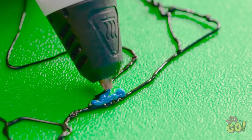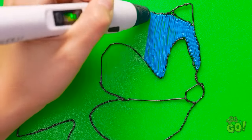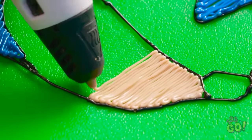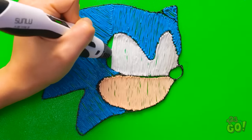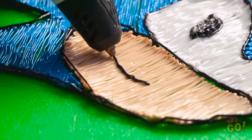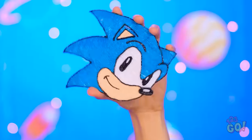We're moving on to the blue portion of our program. Good thing I've got lots of this stuff. It's starting to come together — you can really express yourself with this thing. It helps your art come alive! Just gotta finish the eyes at this point. Just a few more careful lines and curves. And Sonic is here to say hello! Isn't he just the cutest? Ta-da! All finished!